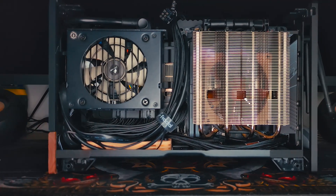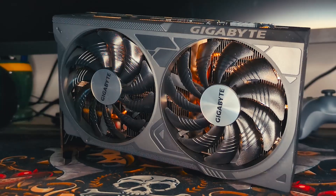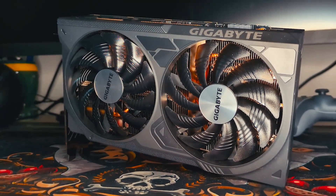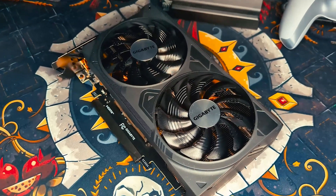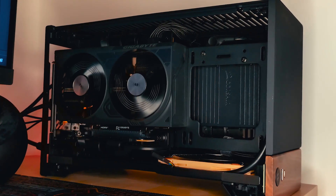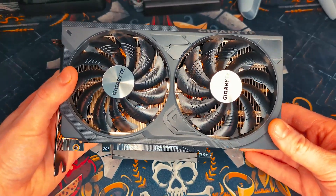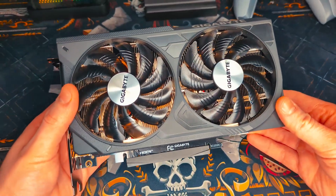Very recently, I built myself an ITX system in the Fractal Terra using the Ryzen 5 7600, and I wanted a brand new GPU to pair with it that was also low-powered and pretty efficient when it came to gaming. So the 4070 seemed like a pretty good shout for that. What we're going to do today is take a look at a couple of games I play at 1440p and see just how well this card runs.